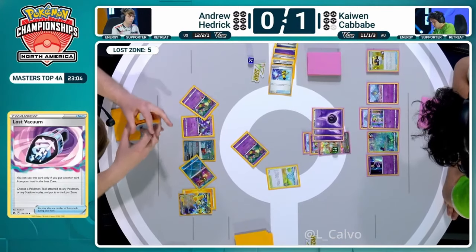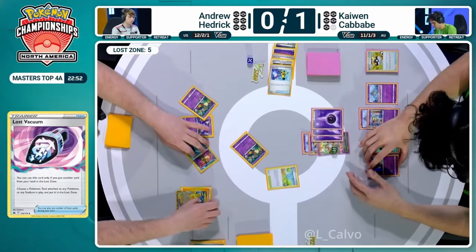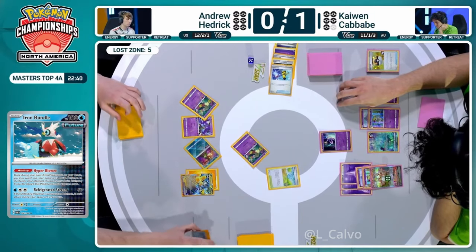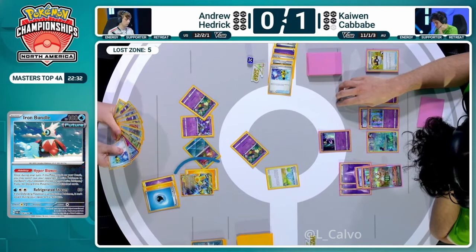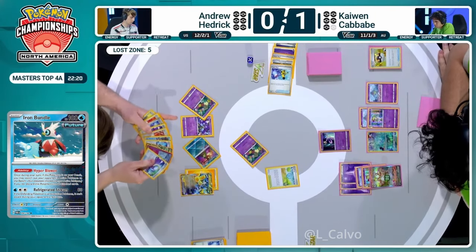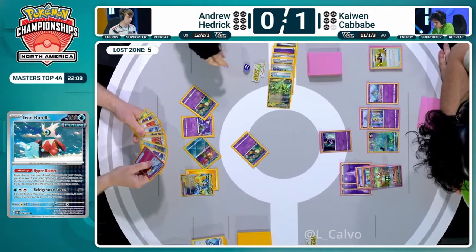But Colress is found! Look how many cards are in the hand for Andrew Hedrick - but we just couldn't keep it. We did find the Lost Vacuum though, so that will allow us to get to seven, will activate that Mirage Gate, and will allow Andrew to make something happen. First we're going to see the Hyper Blower from Iron Bundle, opening up that bench space for Andrew Hedrick before hopping back into the discard pile. Very important to use Hyper Blower before playing the super rod, before playing Mirage Gates - before telling your opponent you're going to attack with Iron Hands this turn.